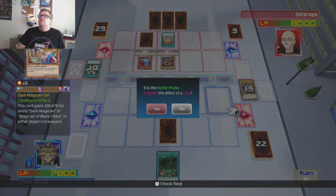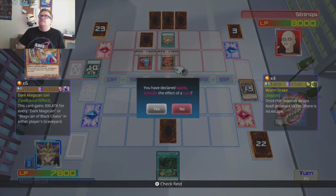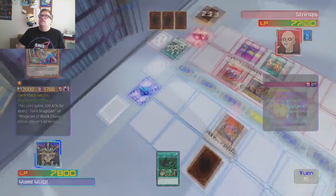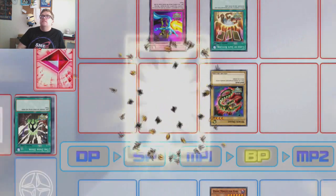Awesome, pass. I got some good draws. I'll destroy that. Oh damn, Jam Defender! So I get a third attack down which is good, losing 500 — but it's only performing like that. Annoying.